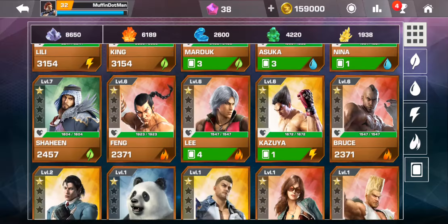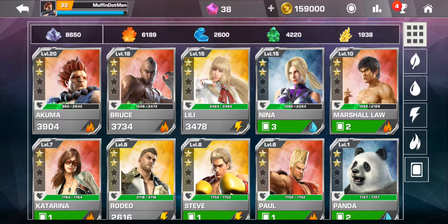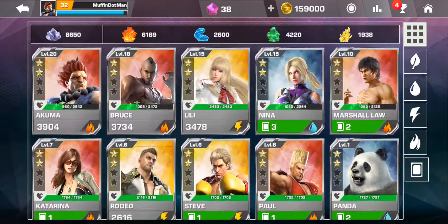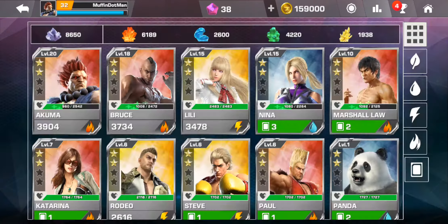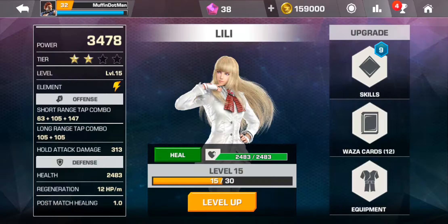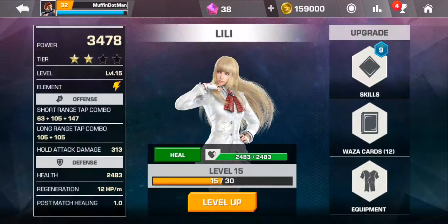Let's go to my roster for a quick rundown. As you can see I've got Akuma, Bruce, Lilly — all these two-tier characters. The difference between tier one, two, three, and four is that tier one and two are their normal costumes — powerful but not powerful enough. Tier one characters go up to level 15; as you can see Lilly is maxed out at level 15 with an alternative costume, and then the tier two Lilly also goes up to level 30.